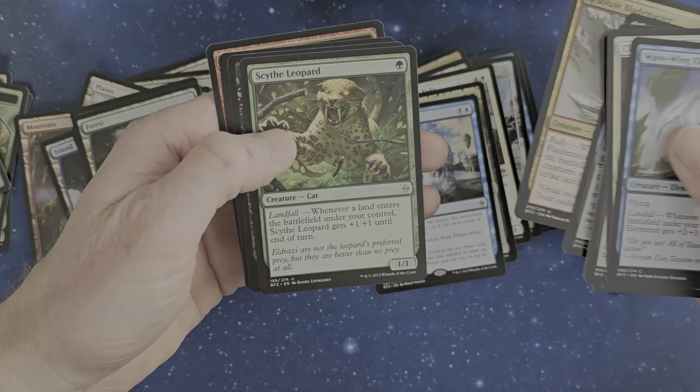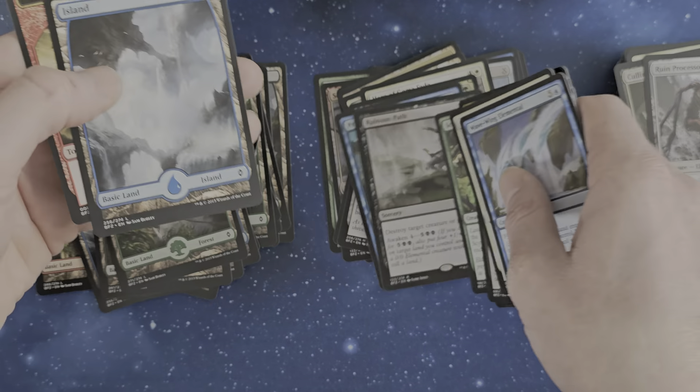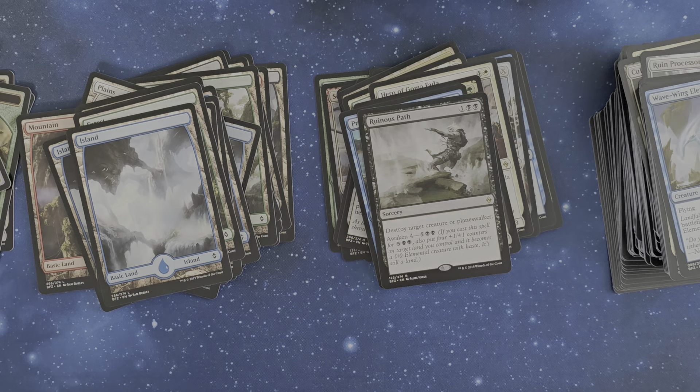We've got Vestige of Emrakul, Throne of the Slaughter, and Ravenous Plug — destroy target creature for three. It's okay. It's pretty much a murder with extra, with a little small bonus.